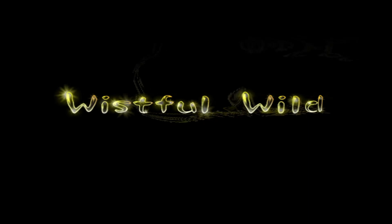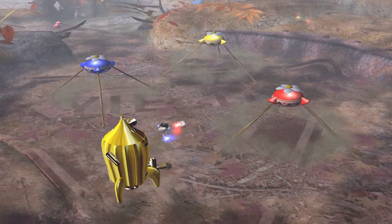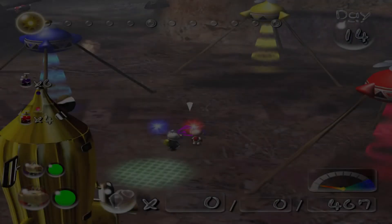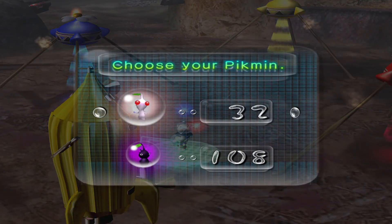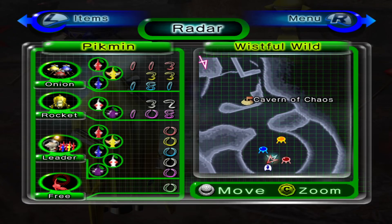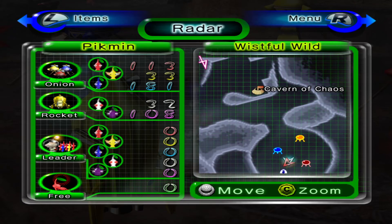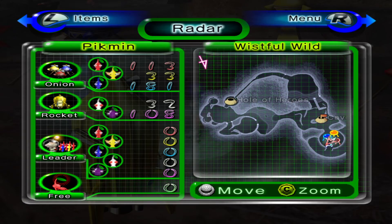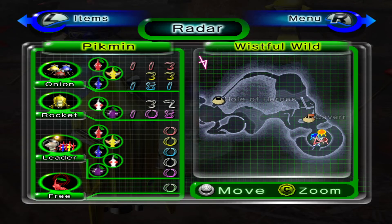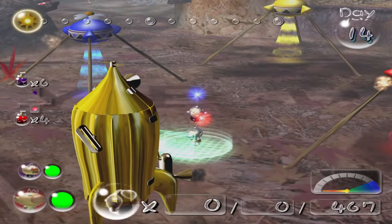All areas are completed except the Wistful Wild. There's that treasure right next to our base that needs 100 purple Pikmin. I think I might start with that just to get it out of the way. Because 100 purple Pikmin is going to carry very slowly, and I remember it actually taking a chunk of the day for them to carry it from there to there. And since it requires 100 purple Pikmin, I can't exactly do much while I wait. I guess it doesn't really matter the order — I'm going to have to carry that back eventually, so I'll just do that first.